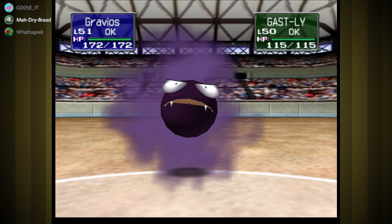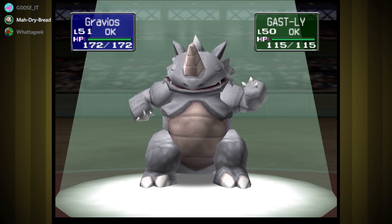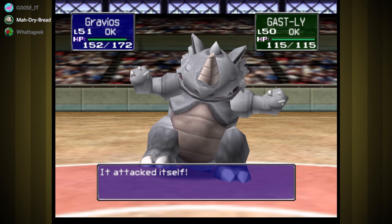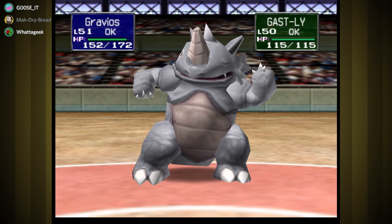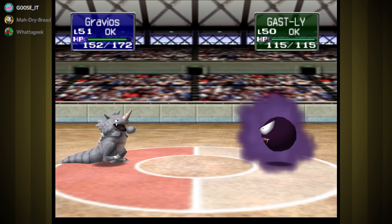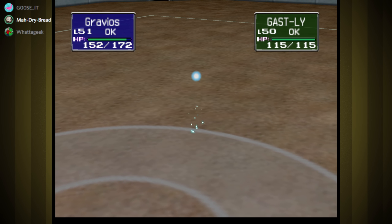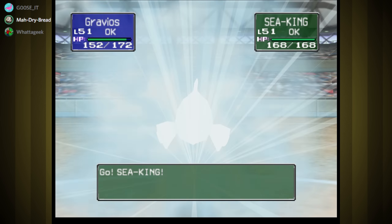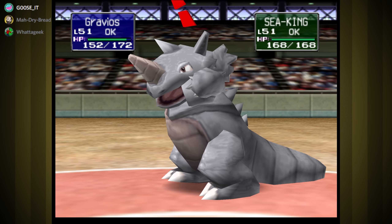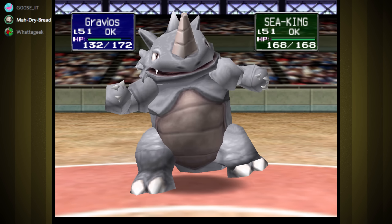Of course it has Confuse Ray. It attacked itself — what an animation! This is just one of those days. I'm guessing we're gonna get Nightshade or lick or Hypnosis. Or it's switching to a flying type while I'm using Earthquake. There's the Seaking. Probably gonna just punch it with oil painting moves. It's one of those days.